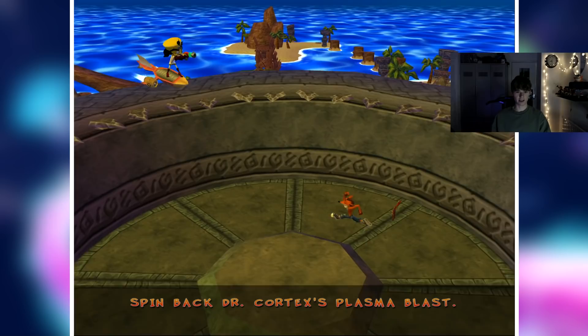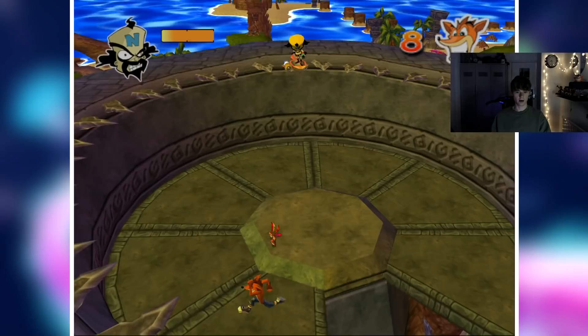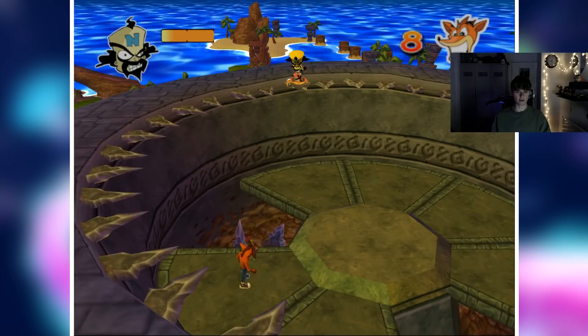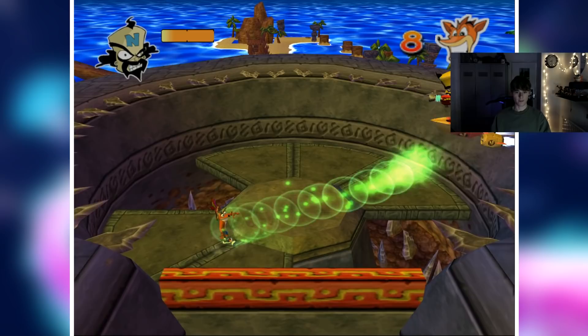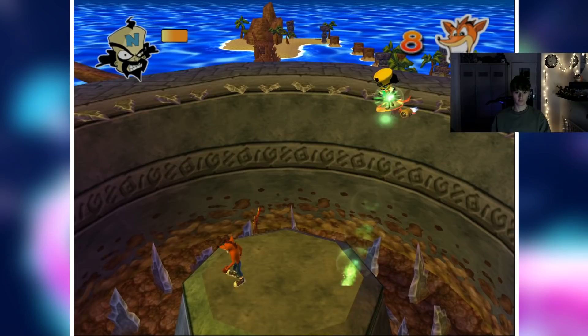Now we're doing the Cortex boss fight. I think this is a really solid boss fight for the first one in the game — it's one of my favourites, mainly because of the Mecha Bandicoot part that comes after. A little trick I learned as a kid: if you stand on this one platform, he never hits you because the platforms he targets are completely scripted. And we're gonna smack that back.